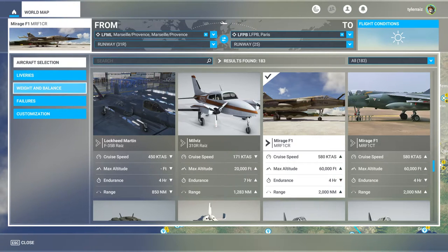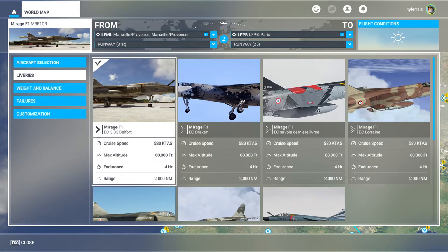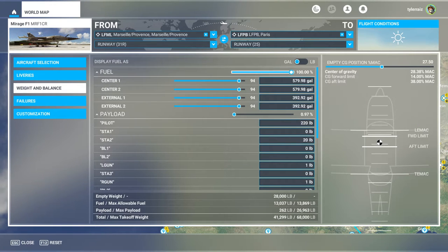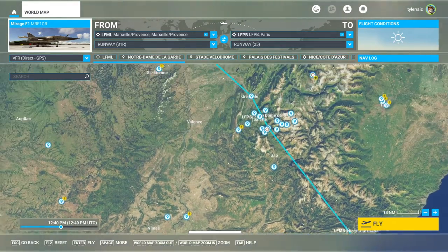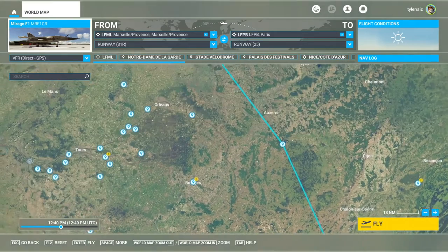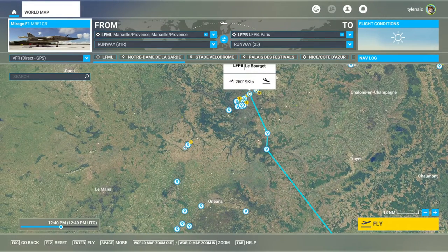We'll go with the reconnaissance version and just the first livery here. We're going to top it off to see how it takes off — I don't know how much should be in these stations — but we are going to try for its maximum takeoff weight and see whether it can get off the ground. Everything is very heavy. I have a flight plan here from Marseille to Nice and up through Lyon to Paris. Hopefully we will be able to go fast but I have overloaded it, so we'll find out.